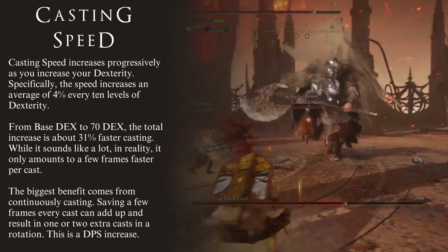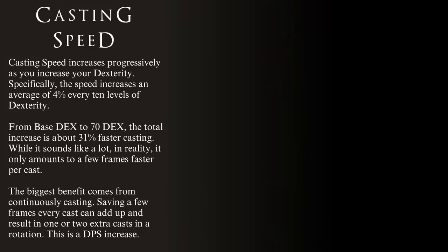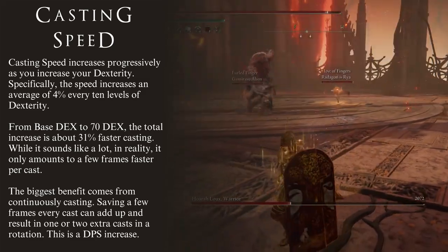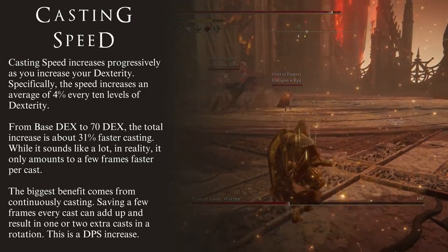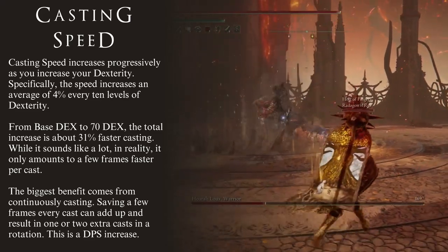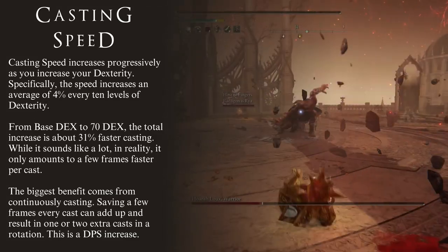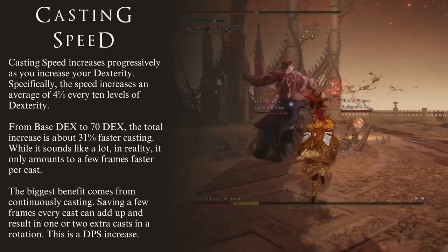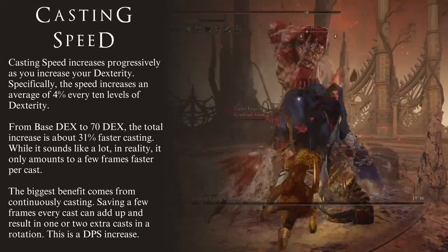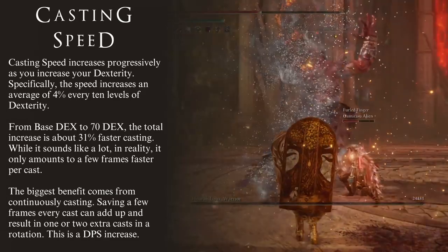That said, in reality this full increase only accounts for a few frames. At full 70 Dexterity, you will only be saving a handful of frames when you cast a spell. While this may sound disappointing, it does have its uses. The most important thing to understand is that we would be saving a few frames on every spell that we cast — each casting saves a few frames of startup on each spell. This means that the more spells we cast consecutively, the more frames we will save. If we cast a lot of spells back to back, all of the frames saved will add up, and as a result we will be able to get one or two additional castings in the same amount of time, which is a direct increase to damage per second.